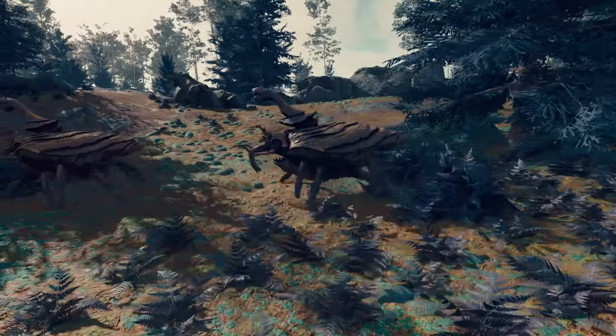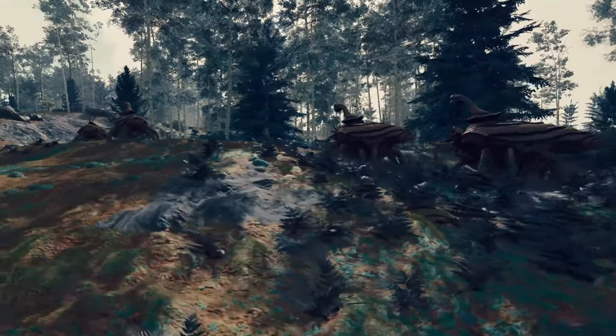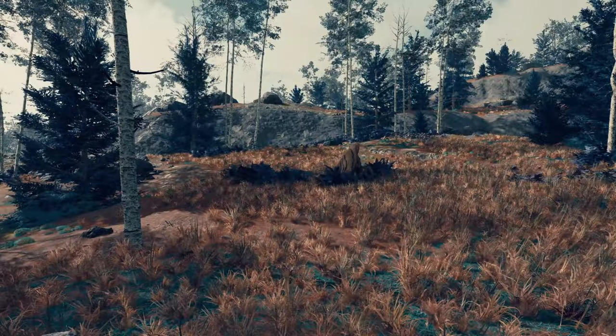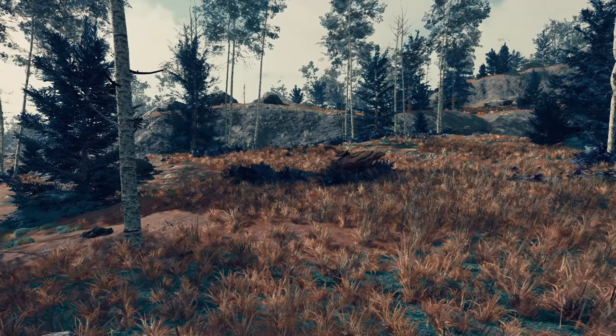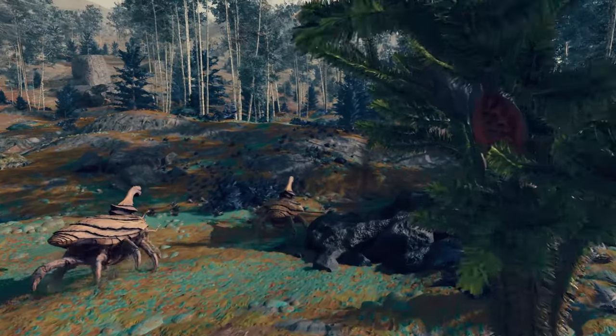Not only does Sumati look stunning, but life on this planet has tons of unique activities and interactions that make the environment feel like it's brimming with life. I personally found what appeared to be creatures eating all sorts of things all over the place, and herds of animals just wandering around or running from the predators that are on the planet.